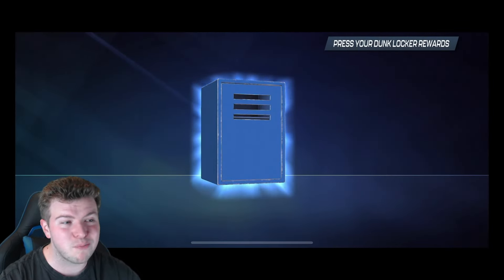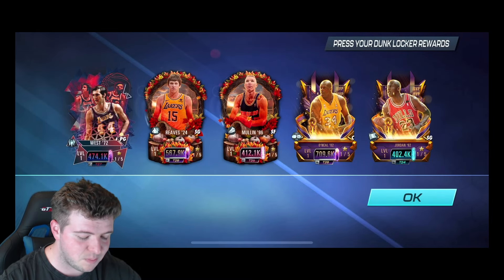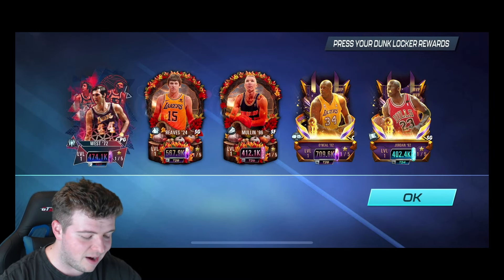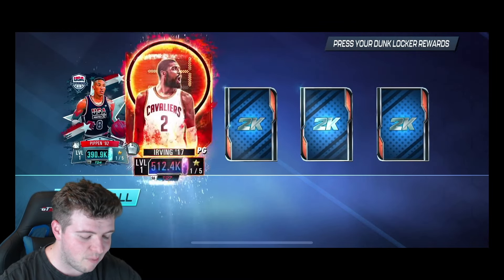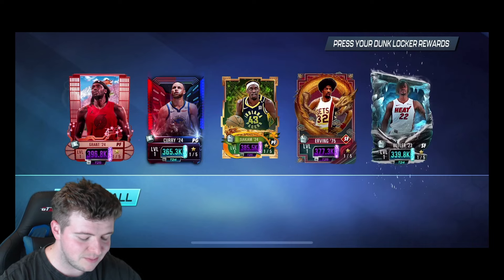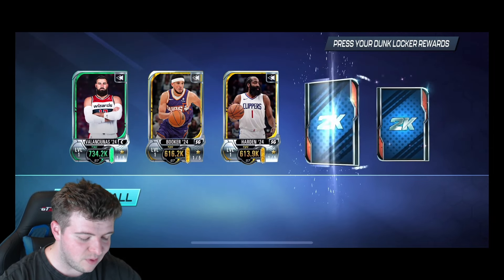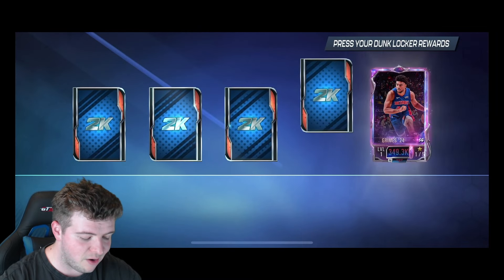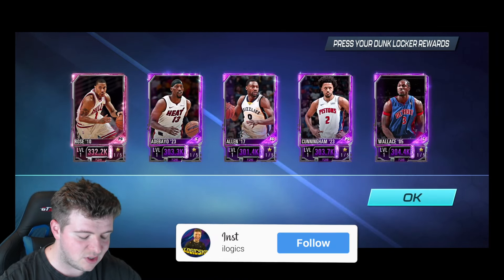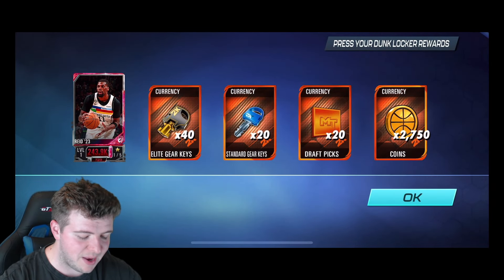Let's see what the rewards are because they're probably going to be good. Here we go — Jerry West, Reeves. It was almost a full Lakers pack. You did get Michael Jordan in there as well. Good cards, good cards. You are going to get ones from the past season, of course. I want to see what collectibles we ended up picking up, if any. That Jimmy Butler with that fresh haircut there, I like it — very rock and roll. Booker. Some replay cards, very nice. I also see the locker opening has changed, it looks a little bit different to usual. We get two Harris in there, Arenas as well. Let's reveal all — 40 elite gear keys, 20 standard, 20 draft picks and 2,750 coins.